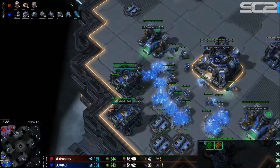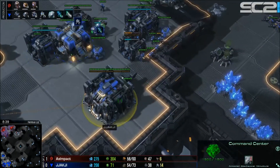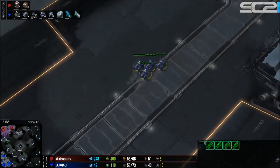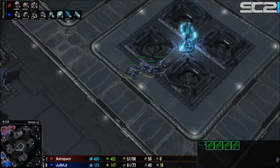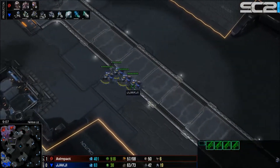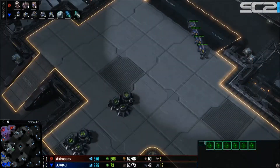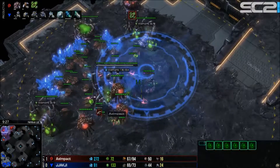Jachi is a little faster on upgrades and a little faster on his third command center since he didn't commit to a major attack this time. Four hellions move across to scout and spot Impact taking his third base. A scan comes down and reveals the spire — perfect scan from Jachi to see exactly what's going on.